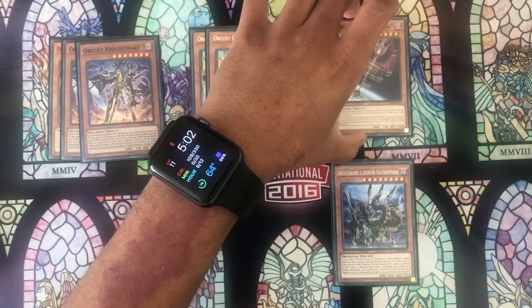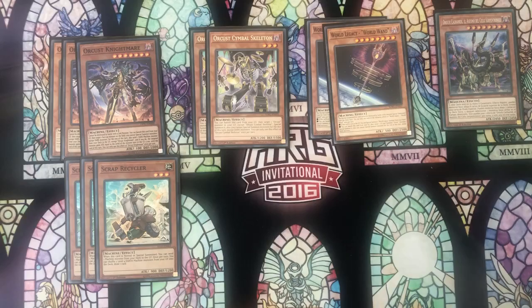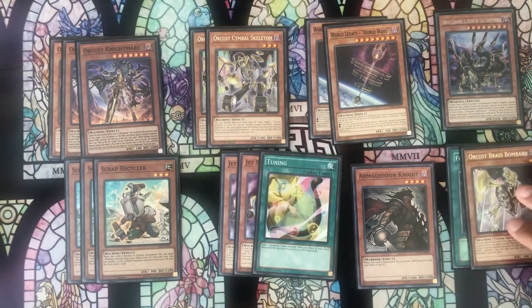Now if we take a look at all of these along with our starter cards, we have eight engine cards which are all extenders, and then we have seven to nine starter cards. With all of this, the deck becomes incredibly consistent.